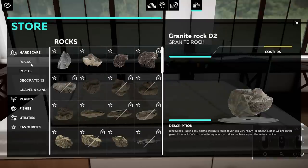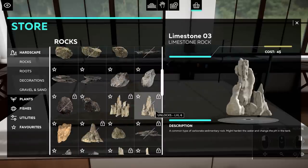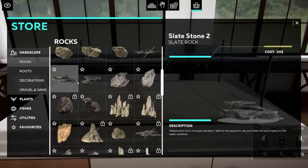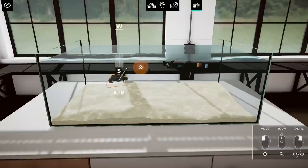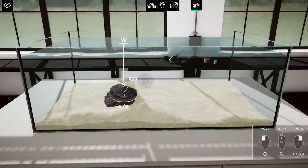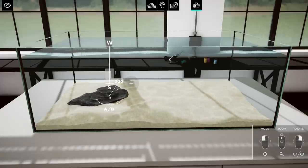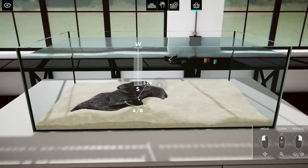We're gonna go for rocks. We have big rocks — these are lovely, they look really beautiful. I wonder if you can resize them. A and D is rotating — you can! Oh my god, that is amazing. Okay, that's a little bit too big, but this is gonna be really cool. I'm gonna put that one down.